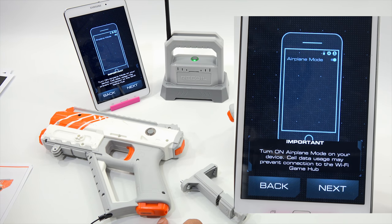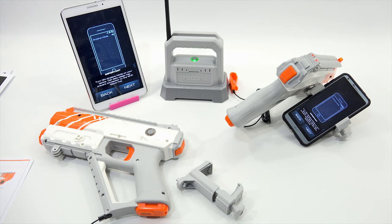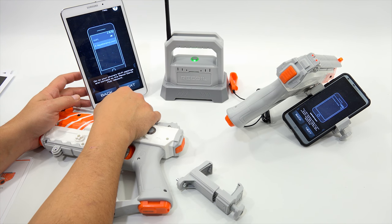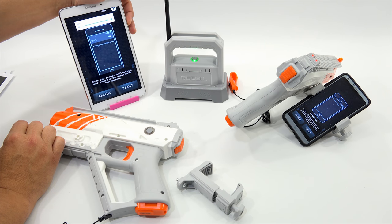I have to do that on both devices and come right back. Here we go — they are both at the same point now. This one says turn on airplane mode, which we did. Connect to the game hub using your phone's Wi-Fi connection. Let's go to settings. Recoil game hub — right there. Open. Connect.